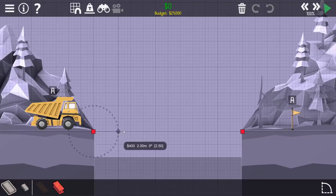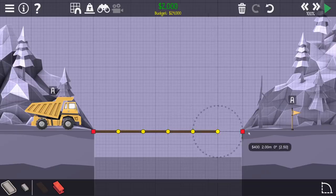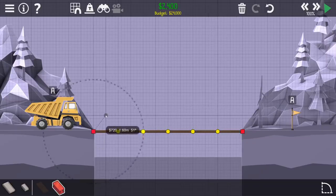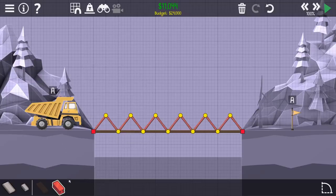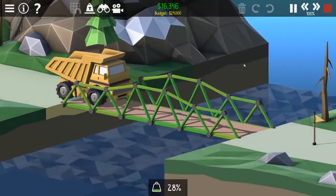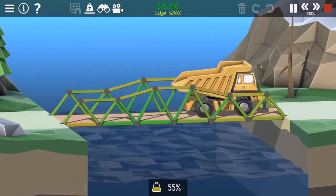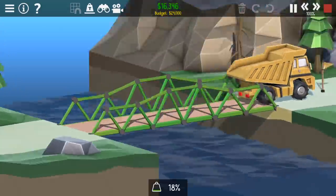Oh wow, we have to get this big son of a gun across. Okay, so I guess we're using steel this time for the beams. In theory we can do the same design, which might get boring, but I don't really care. Well, that was really expensive. Let's go boom boom boom boom and boom, and maybe we'll lift the middle part up a little bit. Oh yes, that was beautiful - I feel like we wasted money in that middle part.